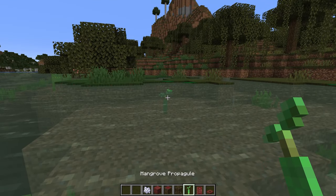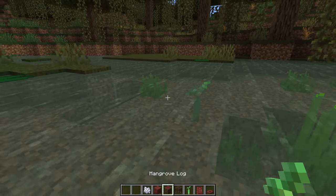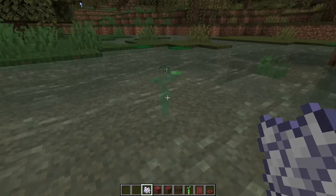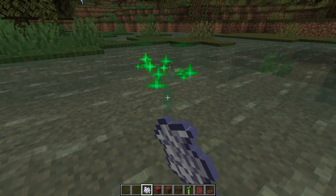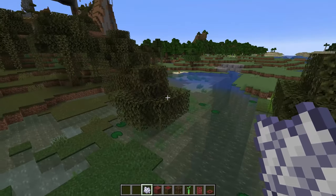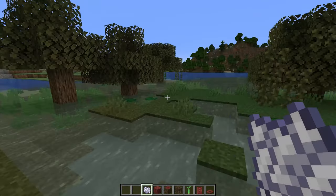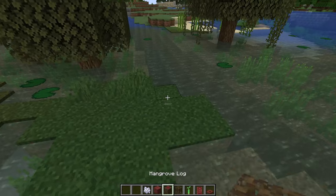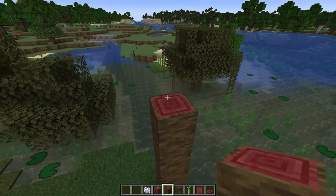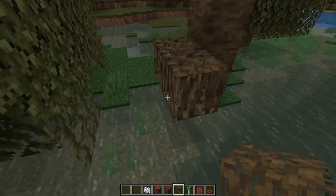Next up let's talk about the new wood blocks in the game and the new trees. The trees aren't actually in the game yet, but the propagals that will actually make the mangrove trees will spawn just oak trees right now. I didn't actually read about that before I started bone mealing these, so I was pretty shocked when I just got oak trees. They just haven't added the actual trees into the game yet, but they did give us all the blocks so we can check out what these are going to look like and how we can use them for building. These trees are actually really cool.